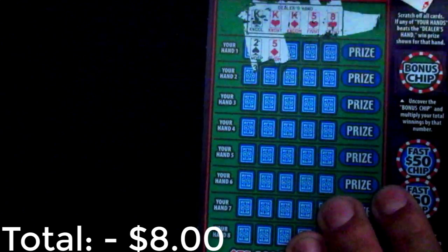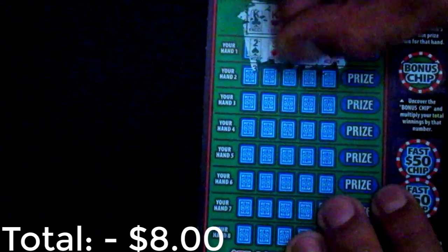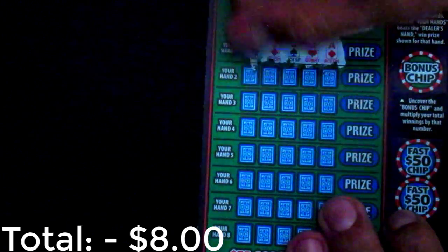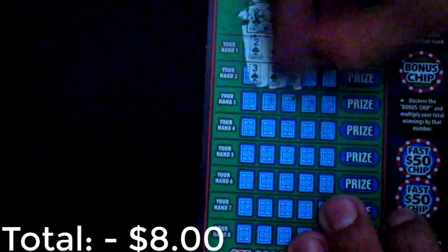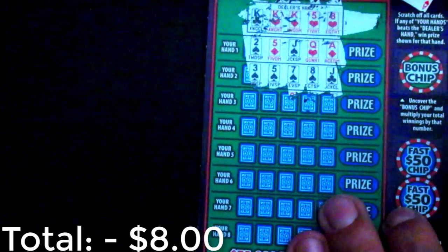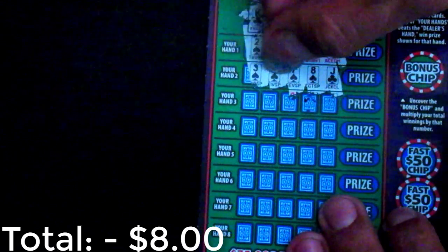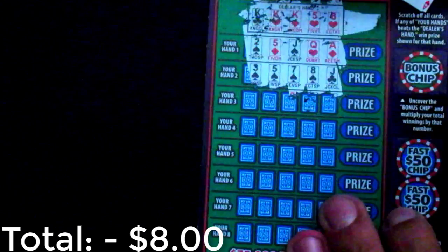Here we go. For the first hand we have a two, a five, a jack, a queen, and an eight — that is absolutely nothing. Hand number two: a three, a five, a seven, an eight... oh! I was like, oh my god, look at that — that would have been all clubs! But no, damn it.